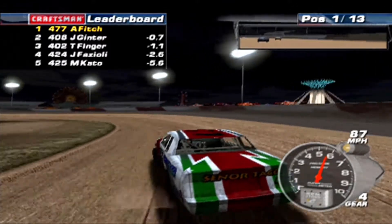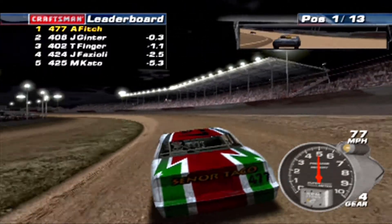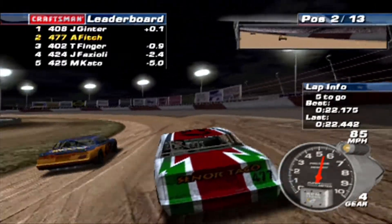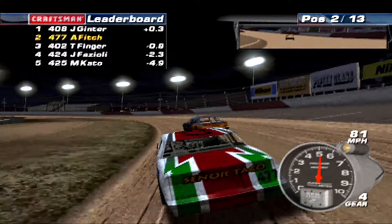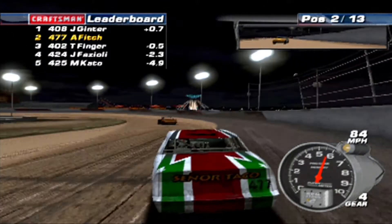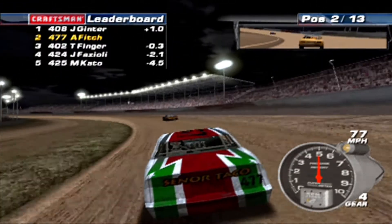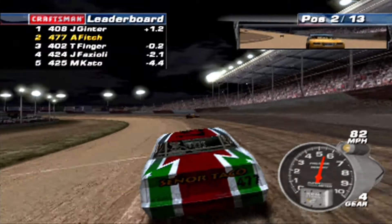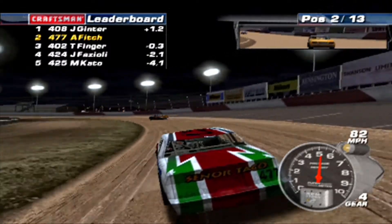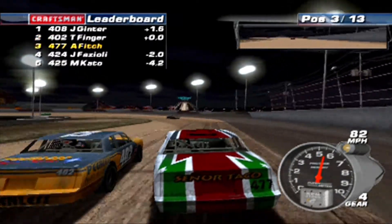It looks like Ginter has now suddenly gotten a burst of speed. How many laps do we have to hold him off? Five laps to go, and he is flying right now so we're going to have to get into him. I don't think I'm even going to have a chance to try to wreck him. Now we've also got Finger who has a sudden burst of speed — that's frustrating. You're leading the whole race and then these random guys come from the back with superpower-like speed and just take your win away.